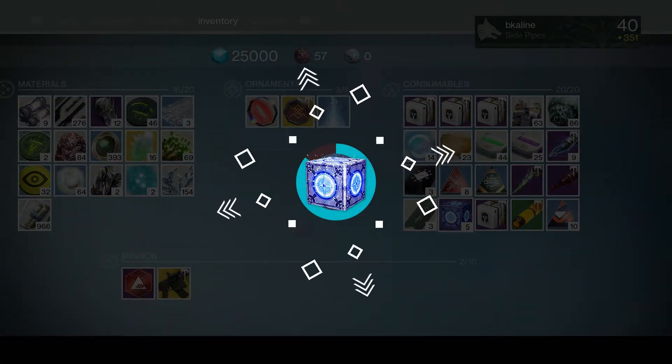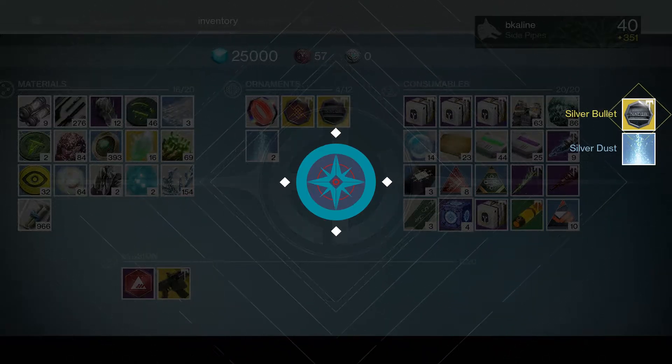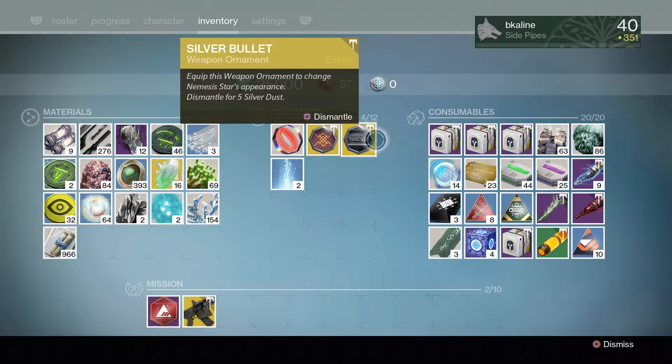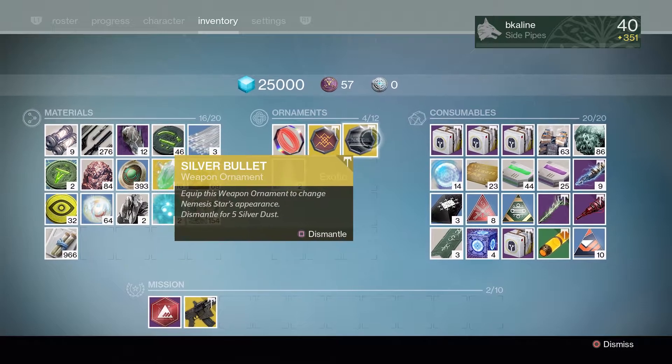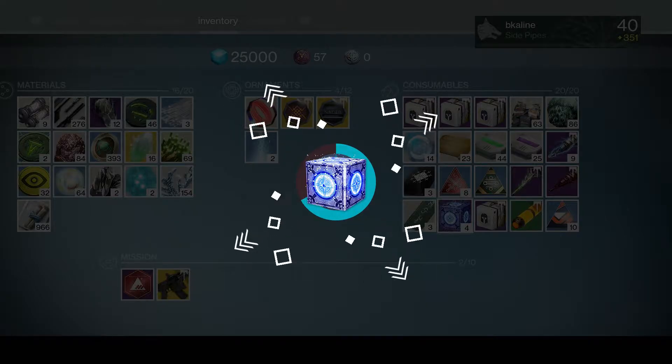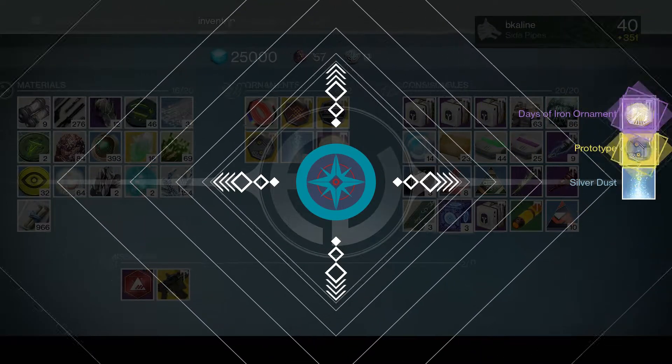Next one — Silver Bullet. Silver Bullet, this is for the Nemesis Star, so this is one of the new machine guns that you can get.